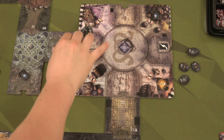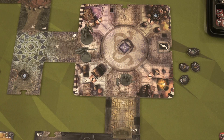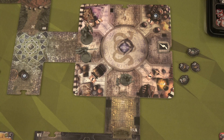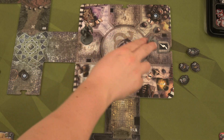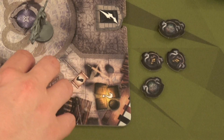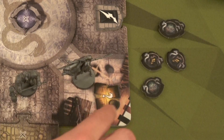We're then going to have Thorgar move one, two, and stop right here. No enemies on the board, so that's the end of his activation. Let's go to Ariel. Ariel is going to use her three movement to go one, two, three, because it's harder to get up here. You can see this hindrance icon, so that took two movement to get in here.